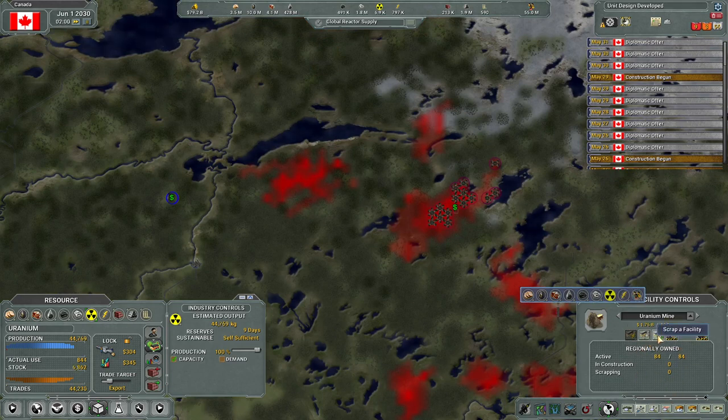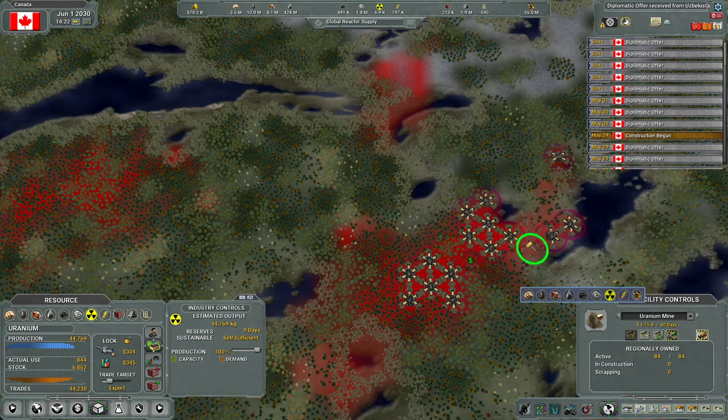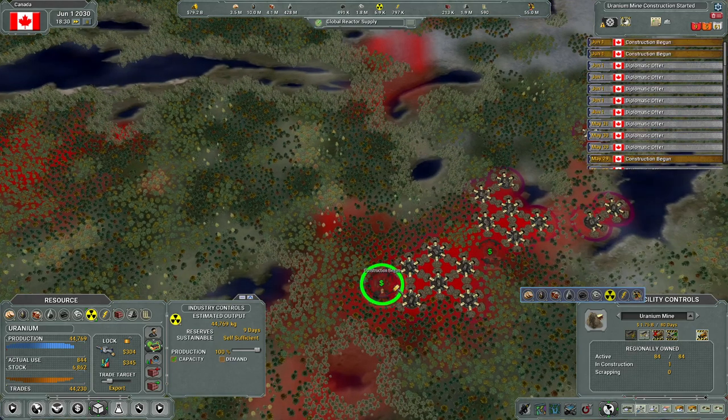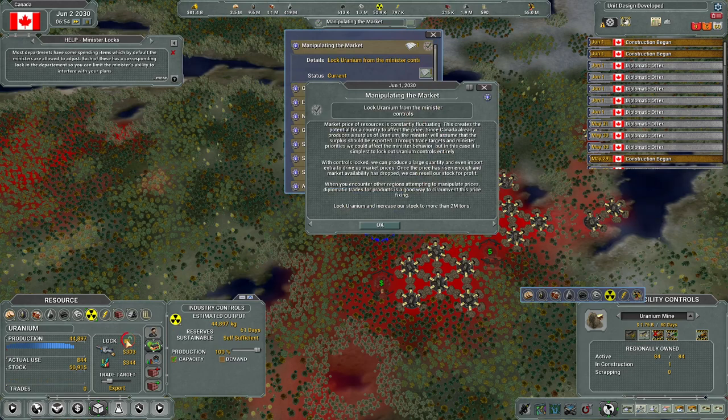I can either do two automated ones where the governor wants me to put it, but I'm going to do it manually. All right, these are all filled out - let's go ahead and put one there. Done - I didn't even need to build two of them! Lock uranium from the minister controls - boom - and increase our stock to more than two million tons.